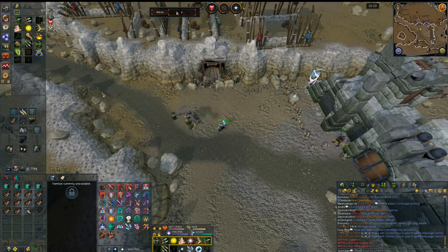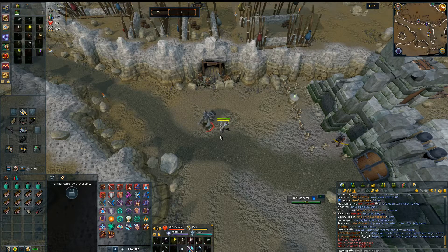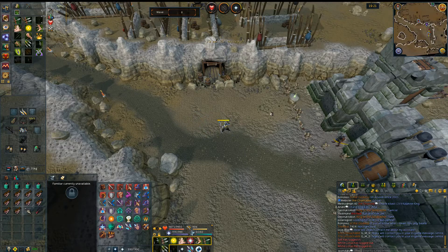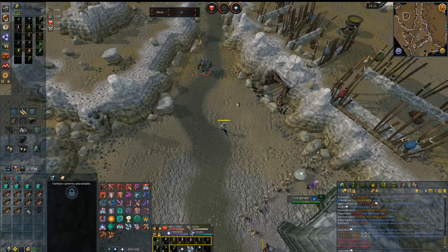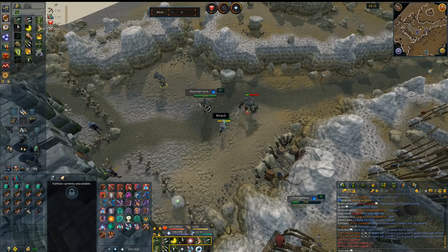On wave 8, you're going to see your first troll general. Troll generals are the exact same as the mountain trolls that you see quite often, except that they do have the ability to hit about a thousand if you aren't careful. I would recommend trying to kill them first before you kill anything else. They have very little health, so you can kill them rather quickly. They start showing up on just about every wave after wave 8.